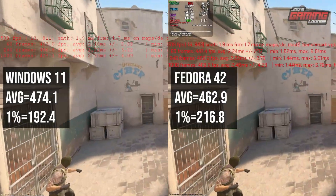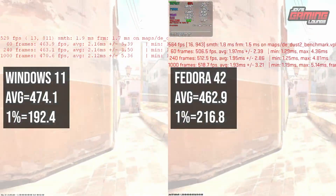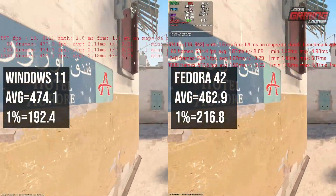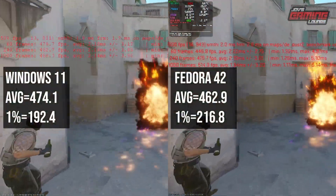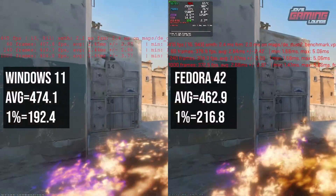On screen you can see that I have MangoHUD enabled on Fedora. Unfortunately on Windows I couldn't get MSI Afterburner to read on screen and it wouldn't record AMD software either. For the most part while looking at the game you can see that it maintains over 300 FPS, which is really good if you have a 240Hz monitor.